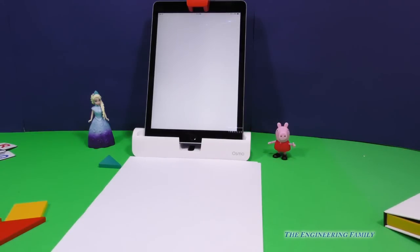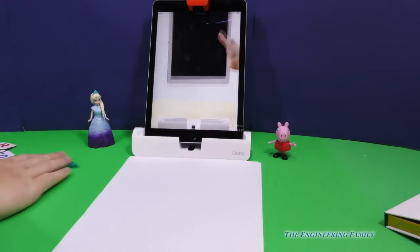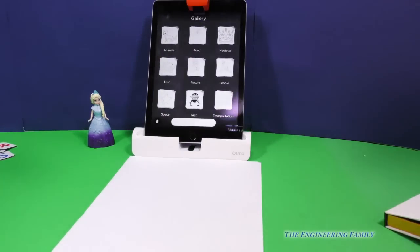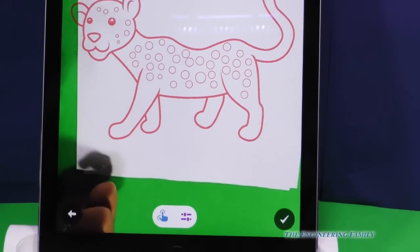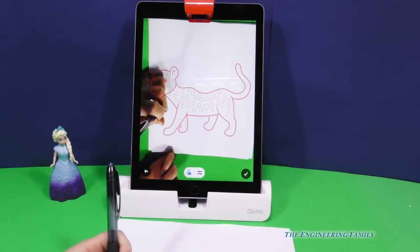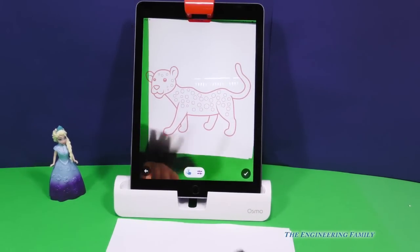Draw. And draw. So what should we draw? We're not going to need any of the blocks or anything like that. Why don't we start with — you can make animals, or watch this, a jaguar. Love jaguars? Yes. So we just — it's on the screen and then we just trace it away, right? Start it. That's pretty cool.